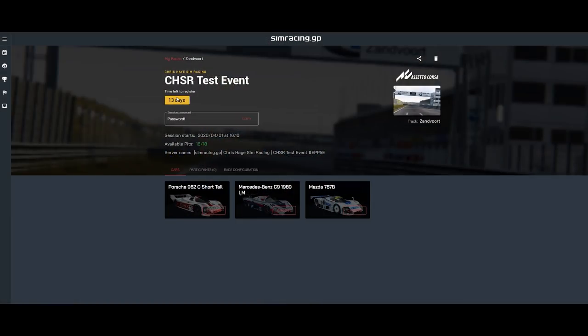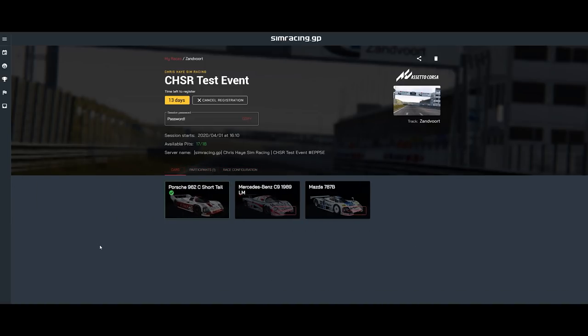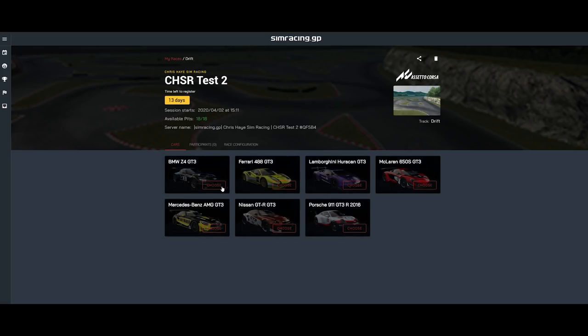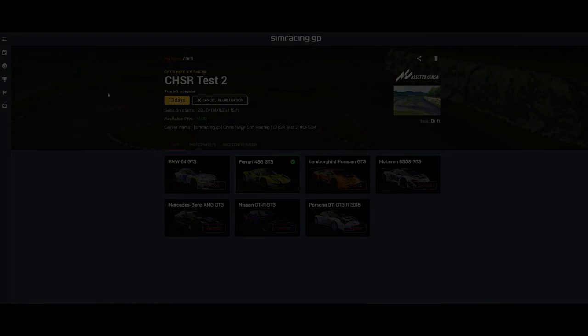Simracing.gp will offer tools to make it much simpler to find like-minded racers in clubs, leagues, teams and race series. Perhaps more interesting for the casual racer is the ability to see what races are coming up at a glance across any of the sims, and you can register in advance for races that are a little bit further into the future. Detailed statistics are collected from events that a driver has participated in across all of the sims, generating a profile and a rating. The platform rewards race participation and good behaviour.